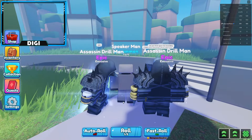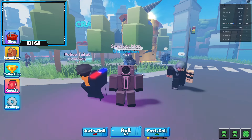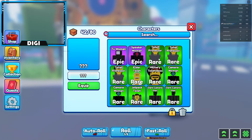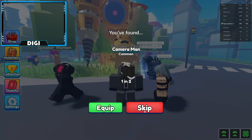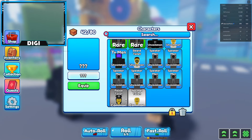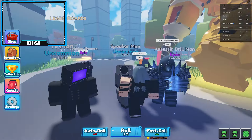If you press Equip, you can then wear it around and run around with it. In order to obtain the characters you have to click Equip, which then puts them into your inventory. If you don't equip it and skip instead, it will not go into your inventory. So if you want to keep at least one, you have to go ahead and equip it.